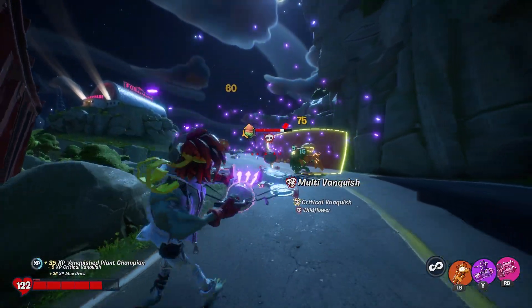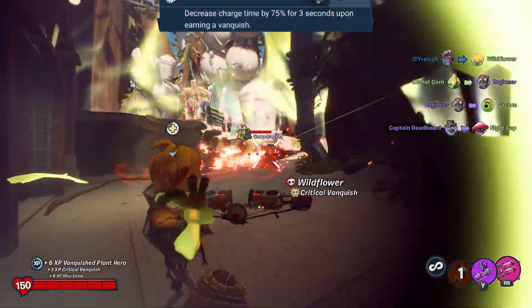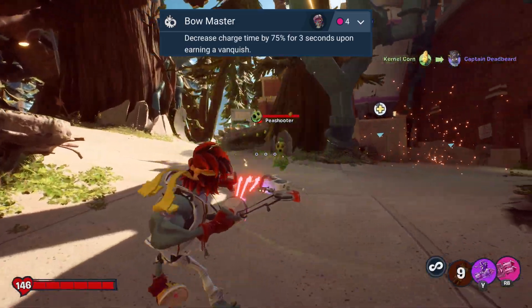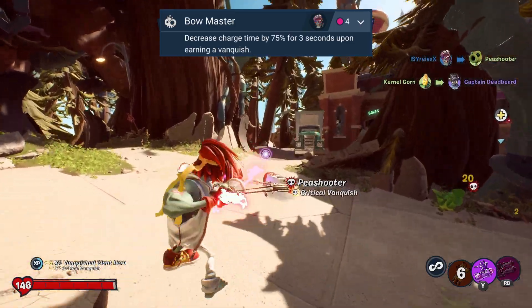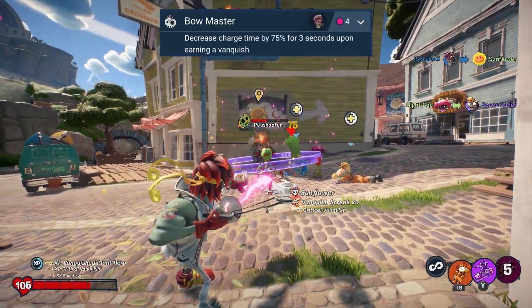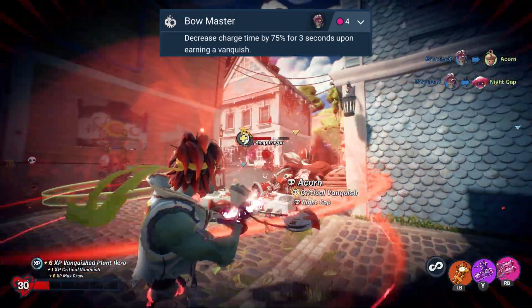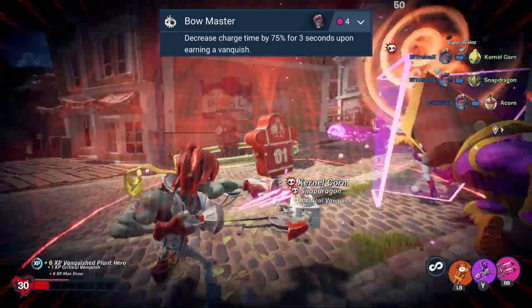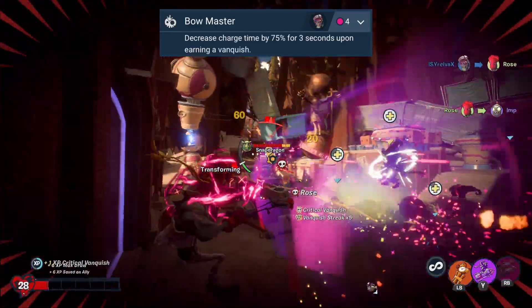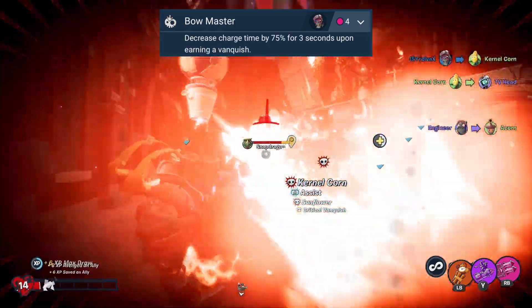Finally for base upgrades, we have what could truthfully be considered the best upgrade in the entire game: Bowmaster. When equipped, this upgrade reduces the charge time of your primary by 75% for around 3 seconds every time you get an elimination — and this works on basically anything in multiplayer, pots included. This upgrade is unironically so good that it casts a shadow over almost every other upgrade for this character. If you take away even just one thing from this video, it's that Bowmaster is Aedes' best upgrade and you should be running it. You are actively harming yourself if you're not.